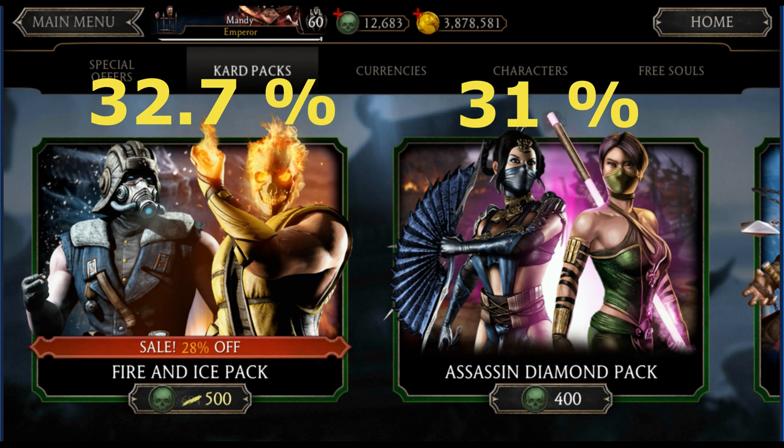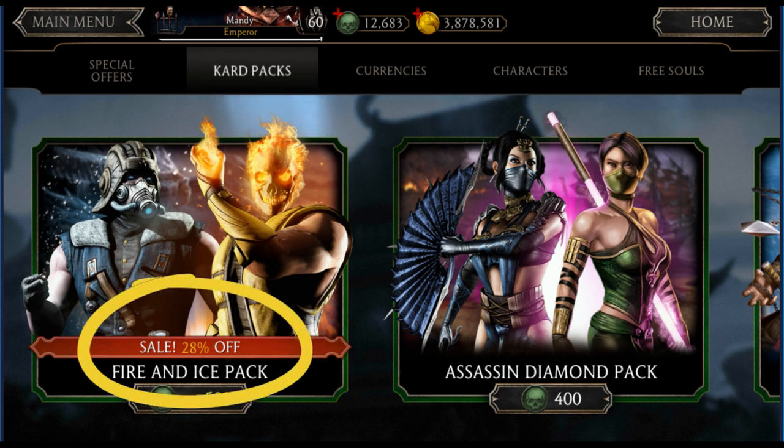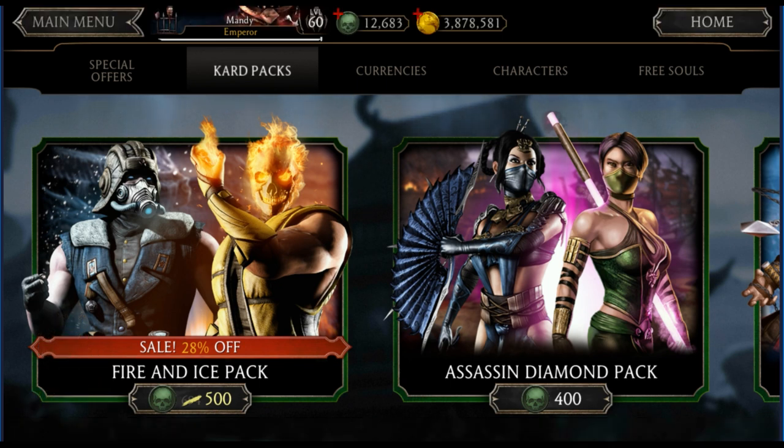In reality, this pack is about as good as the current packs. Considering the 28% discount, I don't want to compare it to the original packs without the discount — but let's do it anyway. At 500 souls after a 28% discount, the original price of this Fire and Ice pack should be around 700 souls. So the creators increased the diamond chance by roughly 30% (9% to 12%), but increased the cost by about 75% (400 to 700 souls). That's really ridiculous — this pack is really awful.